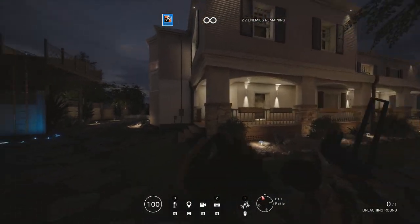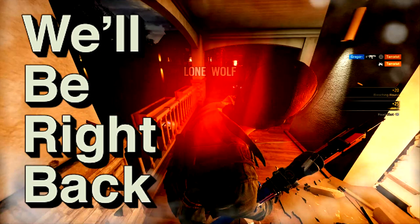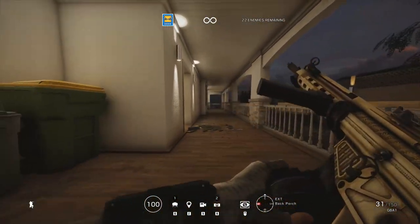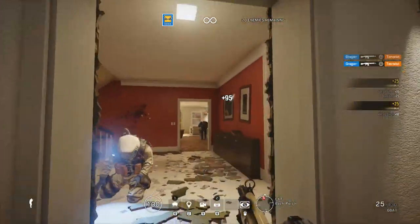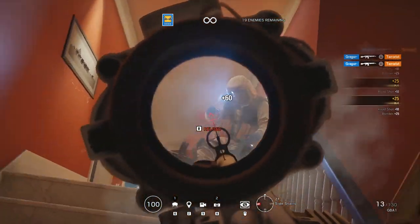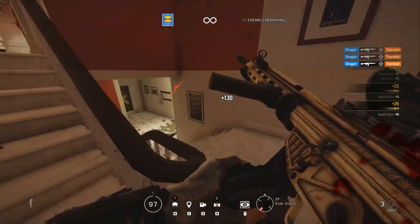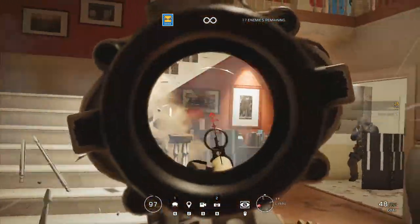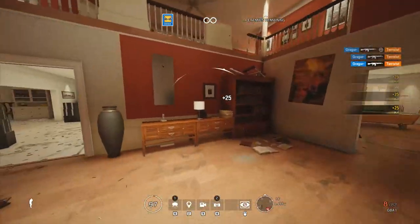If you go all out in T-Hunt and die, you have to sit through a number of different screens before you can load it up again. You could instantly hit a button to spawn again and run into the building, and that would be a huge quality of life update. Otherwise, it encourages people to take T-Hunt more slowly instead of playing at their max capacity, which is more detrimental to training your aim. You could alleviate this through a spawning system or an invincibility mode, whatever the player wants. The terrorists could also spawn as soon as you take them all out, to minimize loading screen times.